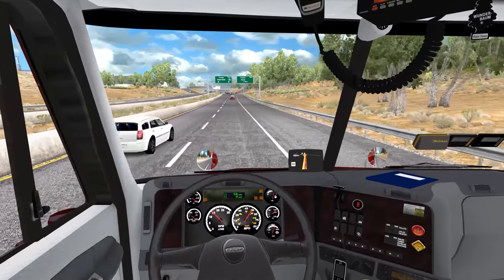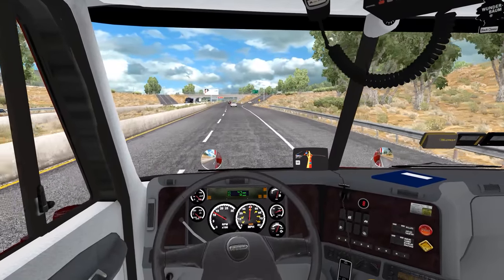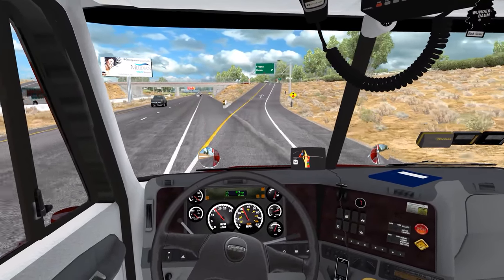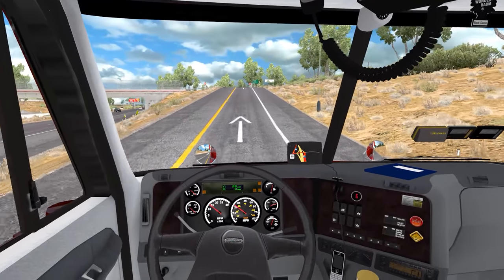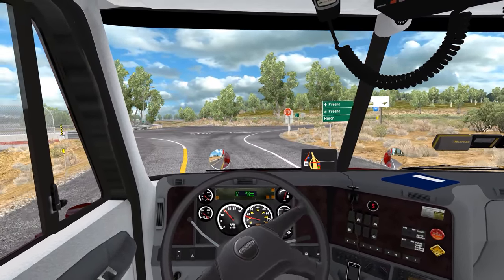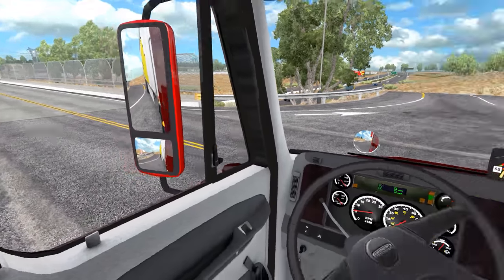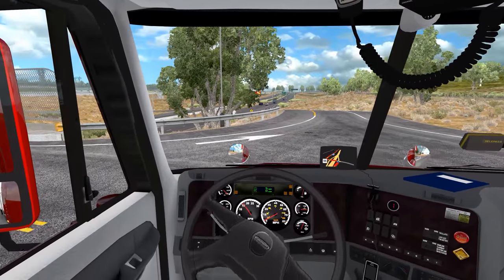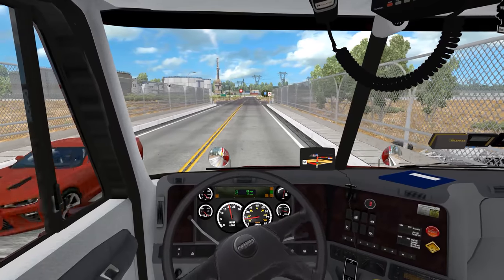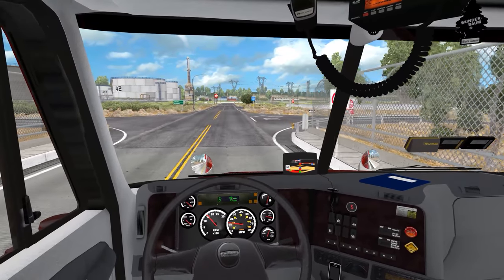Oh, we're getting off here already — no problem. Well, I knew it was going to be a shorter run, it wasn't terribly long. Make sure we don't come down this one hot like we did last time — that was not good. Look at that — we're in sixth gear, sixth low, and it climbed that hill no problem. Now we're in fifth.